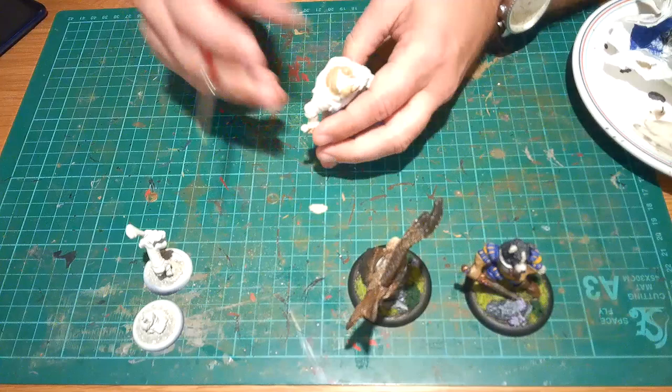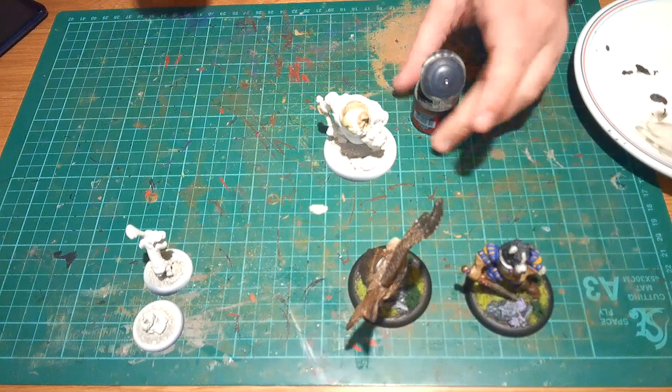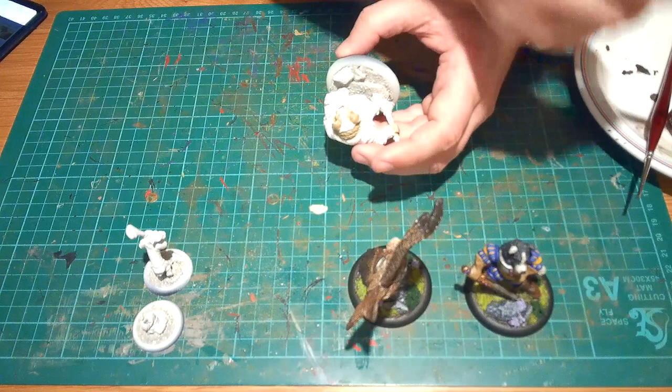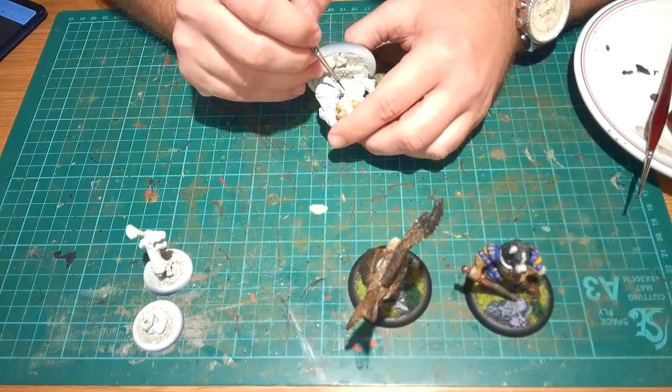Just to highlight the Zandri Dust, I did use a little bit of Ushabti Bone — all Citadel Miniature paints — just over the top to give it a bit of a highlight. I then moved on to Abaddon Black just to go into the nose, so he's got a black nose and around the mouth. Bulldogs tend to have a snarly sort of look, so I went into his mouth and around his lips just to give him that darker snarl look.